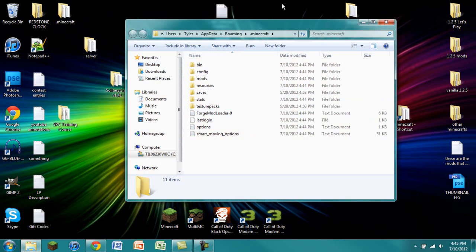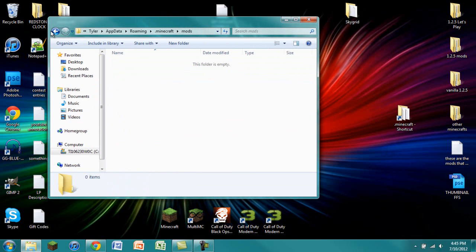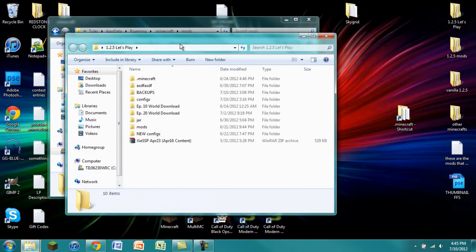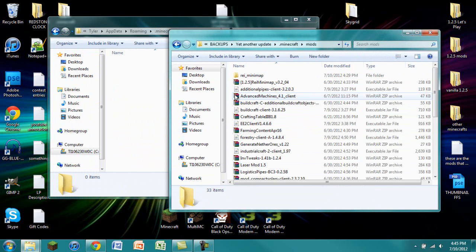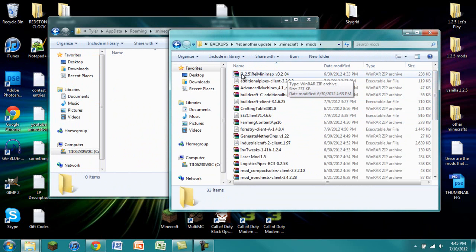With that done, go back into your .minecraft folder and you should see a few other folders — we see 'mods' and we also see 'config.' We're then going to go into our mods folder and find wherever we have all our mods downloaded. I'm going to use the ones from something I already know works — everything is updated and good.